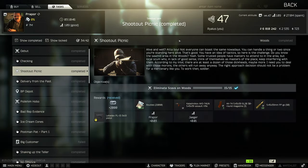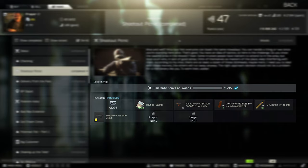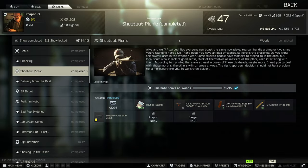Hello everyone. In this video I'll be covering everything you need to know about the quest Shootout Picnic in Escape from Tarkov. You will get this quest from Prapor, and it's a very early game quest. All you need to do is eliminate 15 scavs on Woods. I'll tell you my recommendations on the weapon you can use, the ammo, attachments, and then we'll cover the best places to kill and find these scavs.